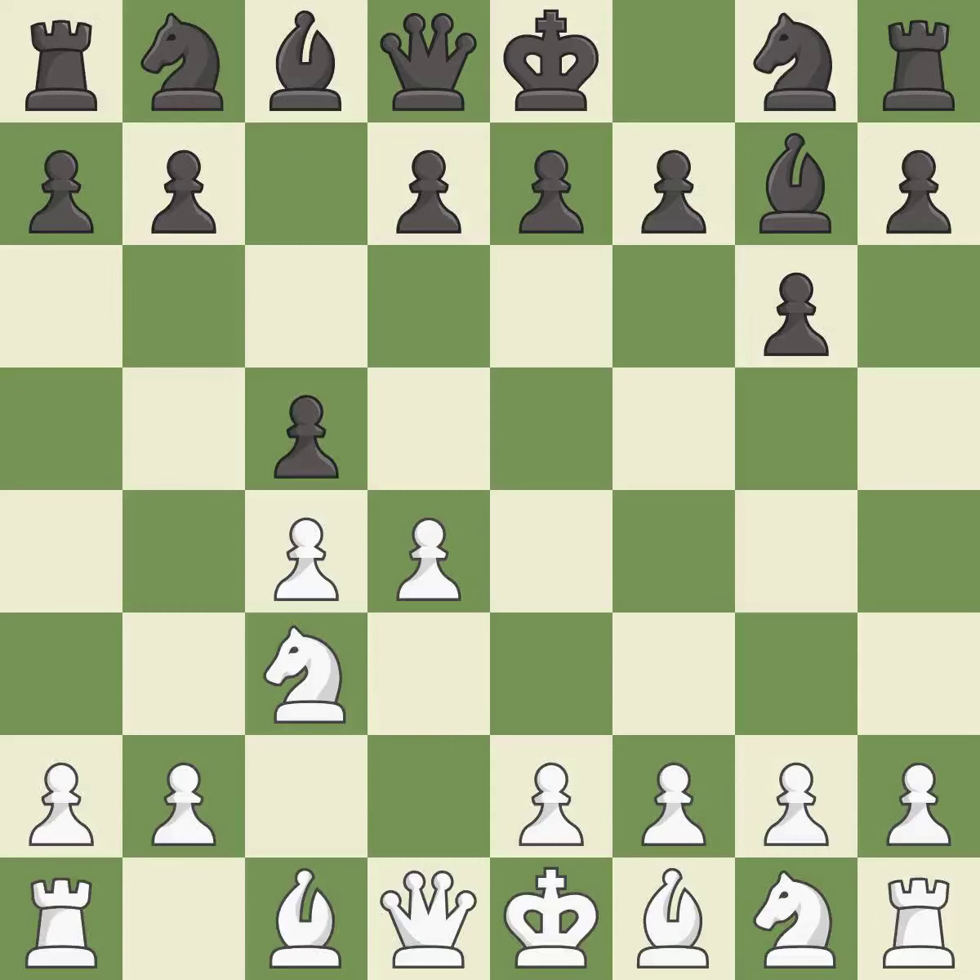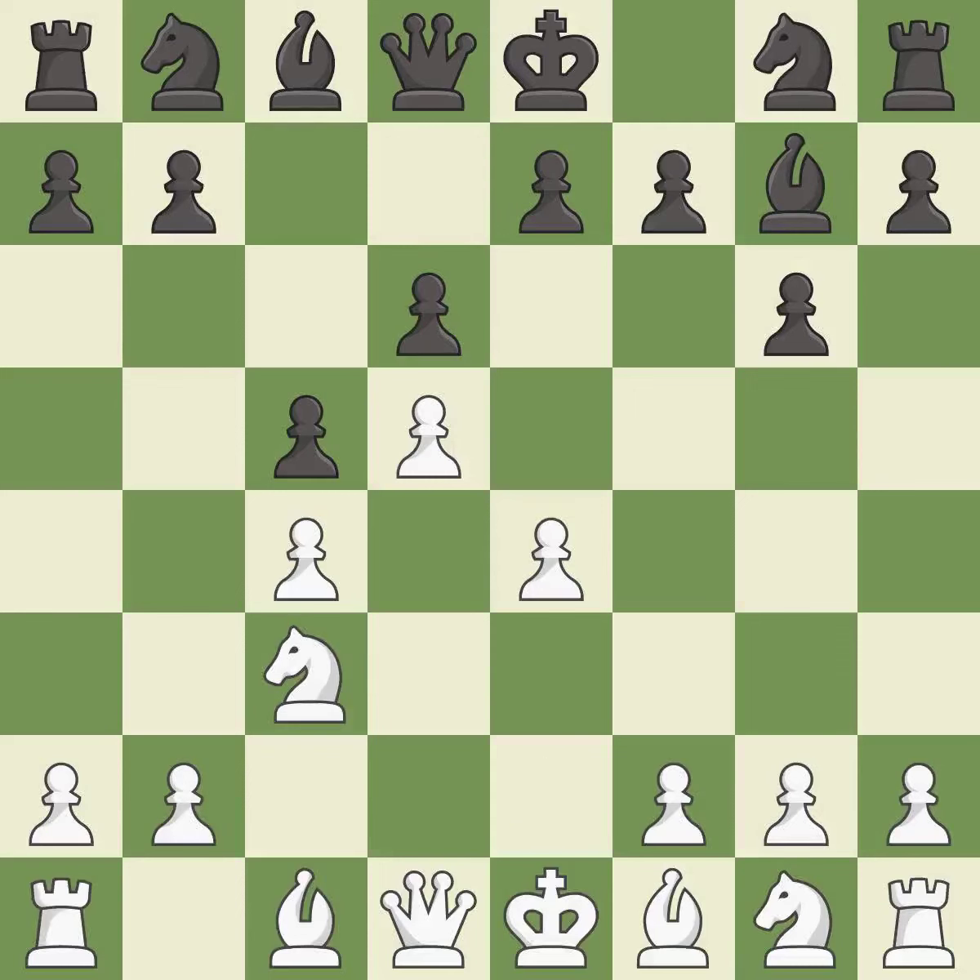c5 takes space in the center and attacks the d4 pawn. d5 takes space in the center and controls the important e6 and c6 squares. This prepares the bishop for development, and the bishop is ready to be developed to an active square.